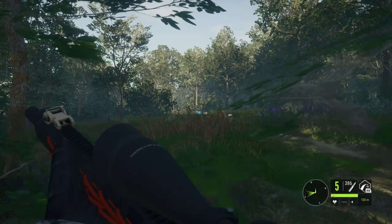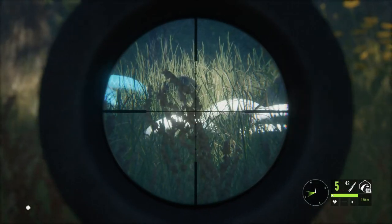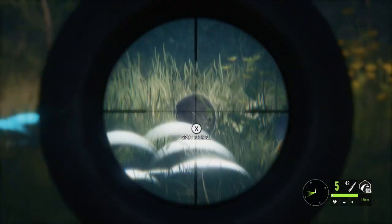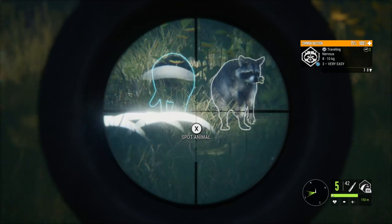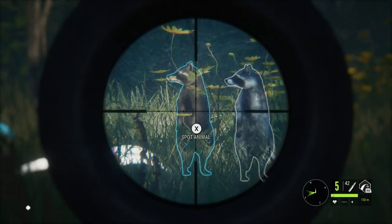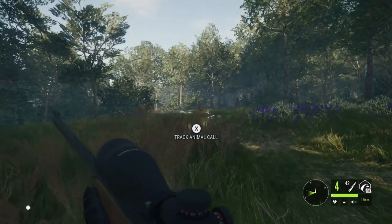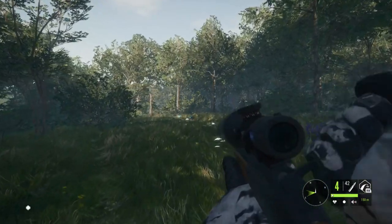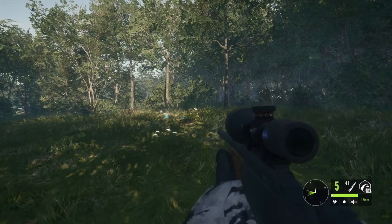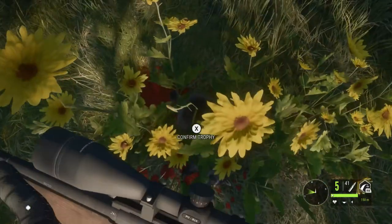That is a level 3 melanistic raccoon. This is actually the first trophy raccoon that I'm going to be taking out with the .243 ever. All of my other trophy raccoons have been taken out with the .22, because it was before they got changed to class 2 rather than class 1. So this is my first kill using the .243 on a raccoon, and honestly it just felt weird — it felt like far too much of a gun to be using on such a small creature.